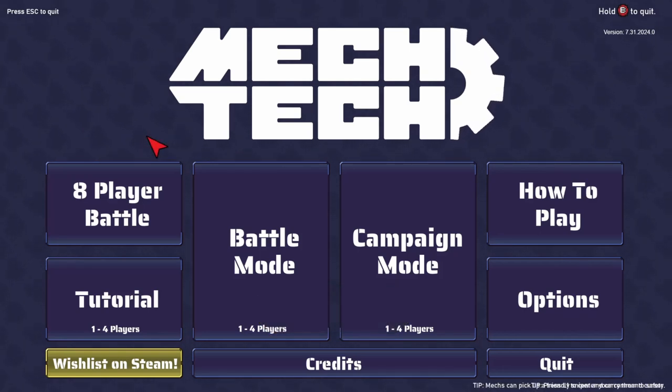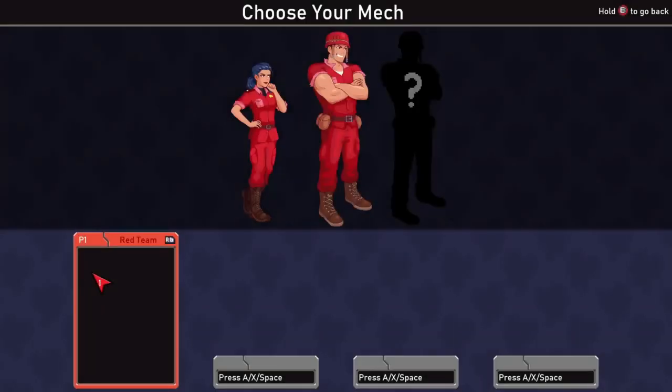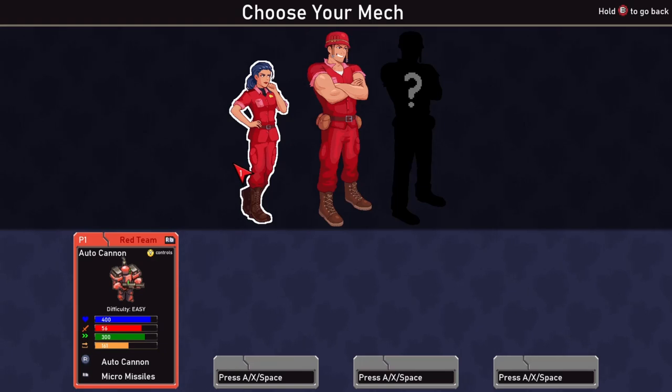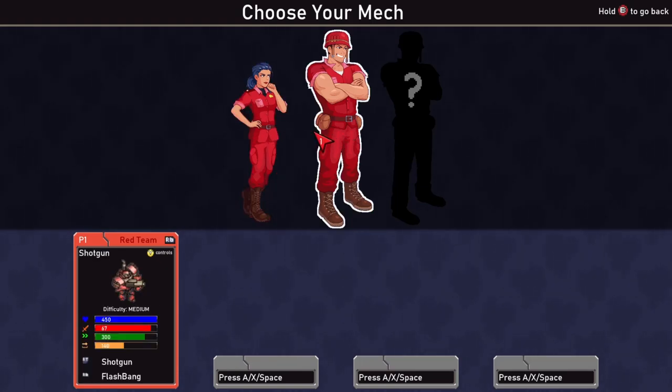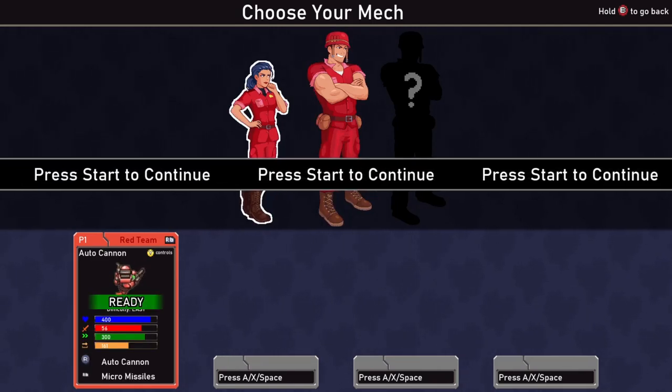The game recommended using a controller, so that's what I'm doing, and I'll be starting with the tutorial. We're going to choose your mech. I think I've got two different soundtracks overlapping at the moment, so a little bug there maybe. We have the red team auto-cannon or the shotgun — these are different pilots with different stats and difficulties. Just for the tutorial, I'm going to start with this basic character.